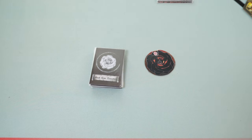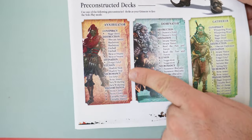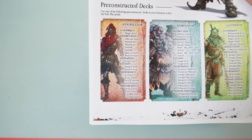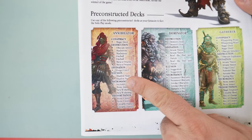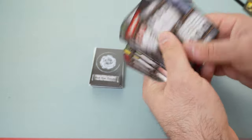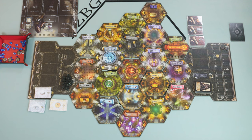Since in solo mode we don't have a library, we take one of the three pre-constructed decks and use all its spells. This becomes our grimoire, and we won't be able to add more spells to it unless they come from the deck of the forgotten spells. I've chosen the Annihilator deck, which I've already constructed. We shuffle it just like in the normal version of Black Rose Wars and put it as our grimoire. The only other deck of spells we'll use is the forgotten spells.